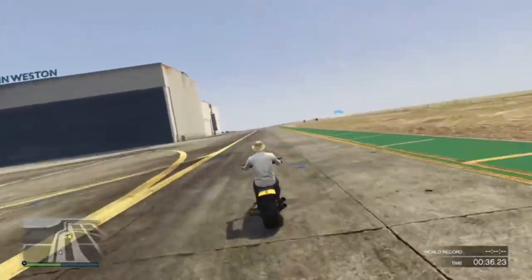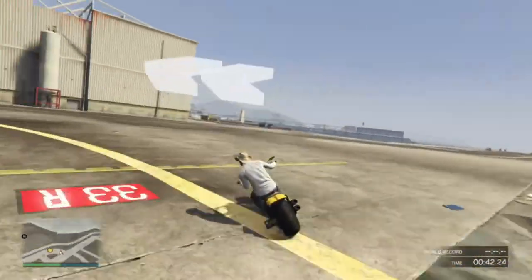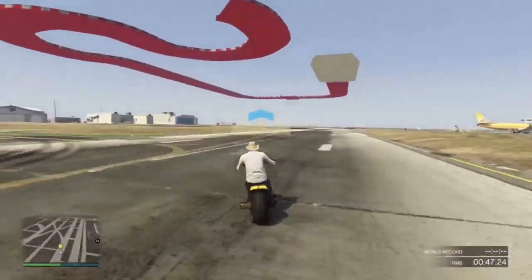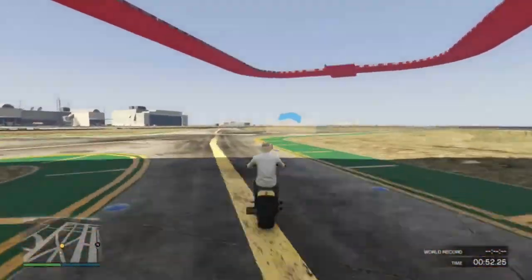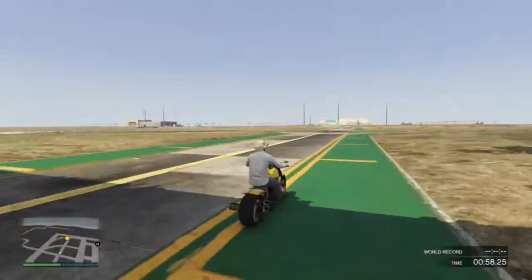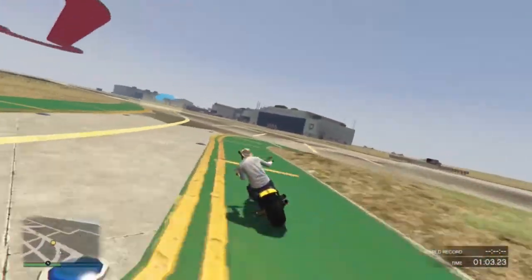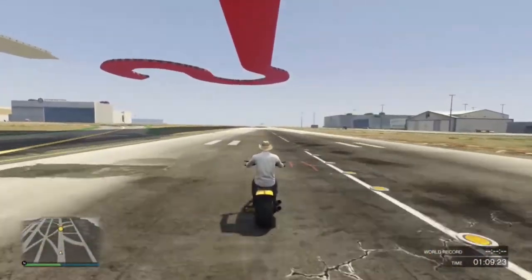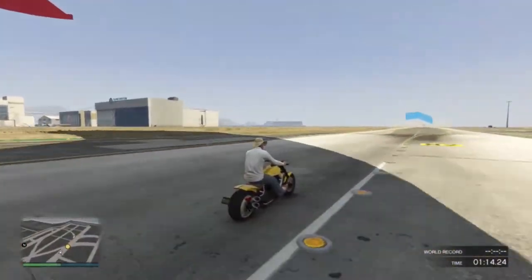Obviously you've got liveries like every car nowadays, you've got the exhausts, the fuel tank, the front mudguard, the engine parts — there's a lot you can do with this. With the liveries, you can get some pretty good ones. I've got it in yellow at the moment, but I only had it yellow because I don't really like my cars in the same garages having the same colour — I like having different colours in a garage.